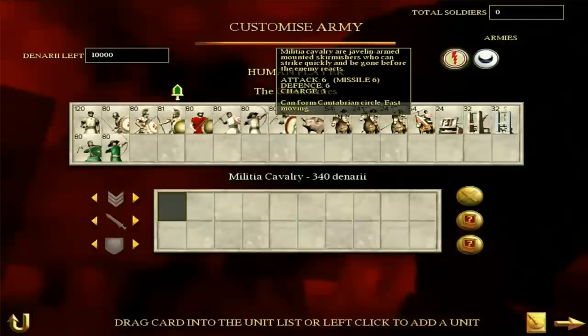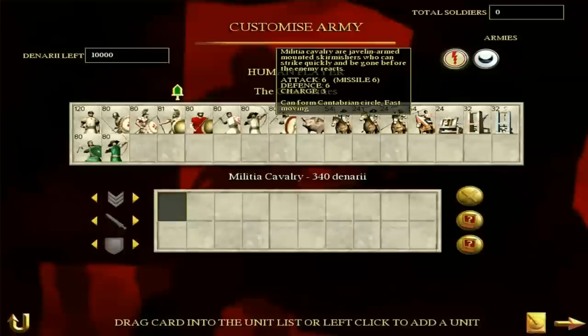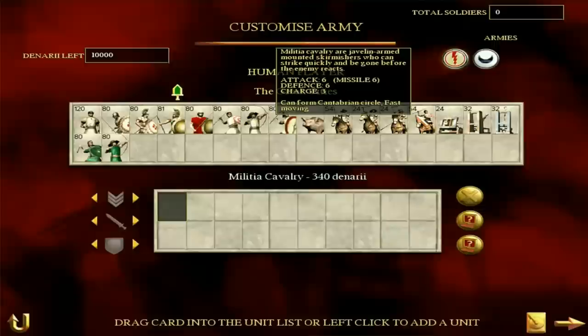Militia Cavalry — you can get these guys pretty early. If you've played as Numidia, you'll know about these guys because they're basically Numidians. They're essentially skirmishers on a horse. They're not that good in the melee but can do a decent job throwing their javelins, which run out relatively quickly, and they have a fast-moving pace. So yeah — skirmisher on a horse is basically what they are.